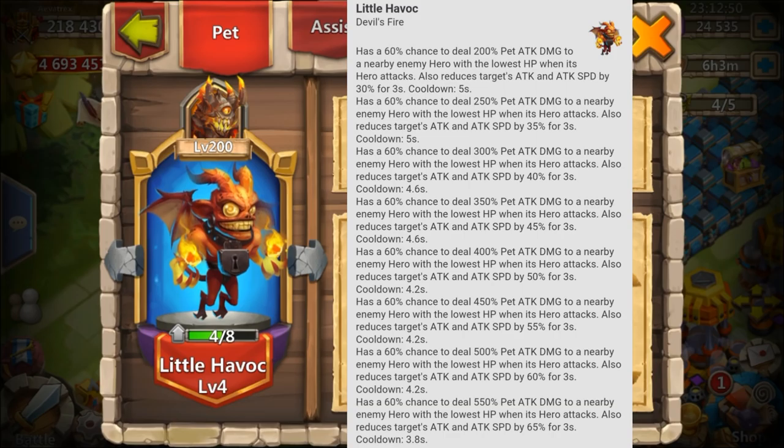It deals 550 pet attack damage to a nearby enemy hero with the lowest HP when its hero attacks — and that's the most important thing. Unlike previous pets, this one triggers when the hero it's on is attacking; it doesn't have to take damage. So the hero you want to put this on is usually a ranged hero that keeps its distance, like a Harpy Queen, Maltanica, or any hero that stays in the back and attacks from a distance.